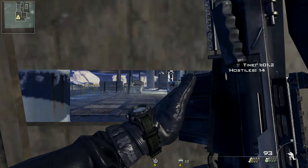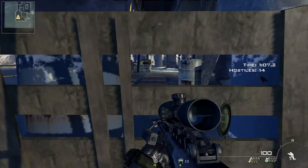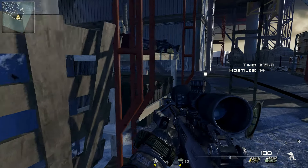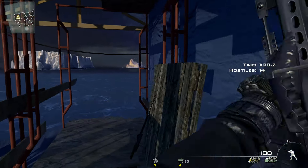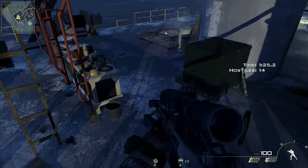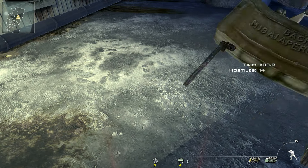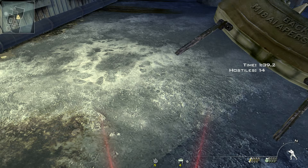This is usually the spot you want to sit. You can crouch or go prone, and you have the two barrels for cover. You can also go up and snipe from that point as well — it's really up to you. I prefer the bottom position because you have the ammo nearby and you can set up defensive claymores.